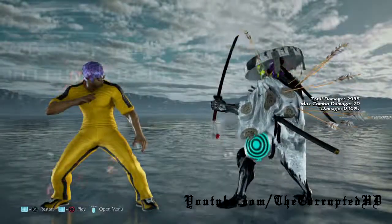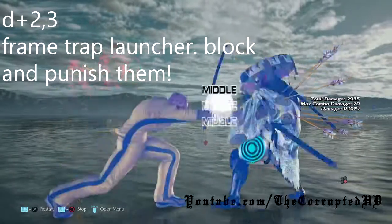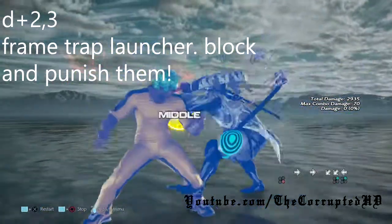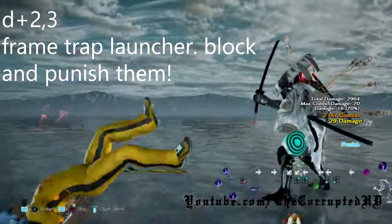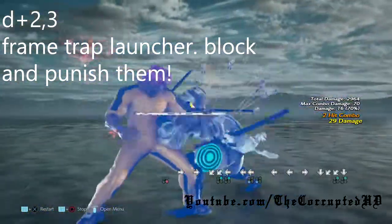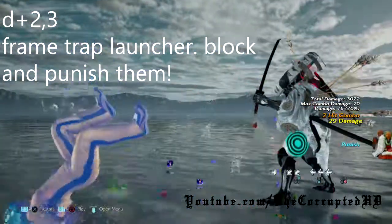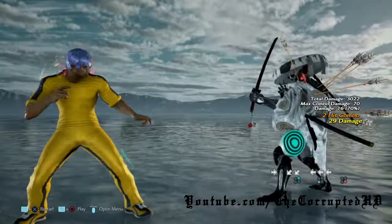Sorry, I seem to have forgotten a move that was launch punishable — my bad. This is down 2, 3. Remember that 1, 2, 3 I told you was safe? This is the move that Law players will do after that if they catch you slipping. But if you manage to block this you get a free launcher off of it as well. Please remember this.